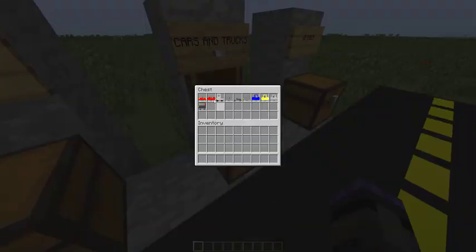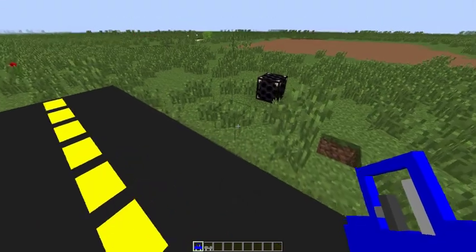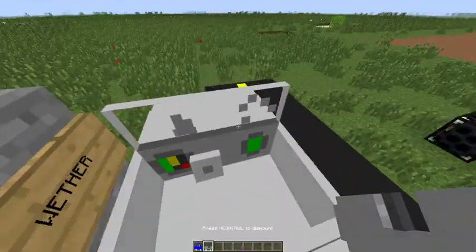Now I'm going to show you the cars — they all work the same, so I'm just going to show you two different ones. Here's the jeep, run with and without the window. That's the car mod — that's it.